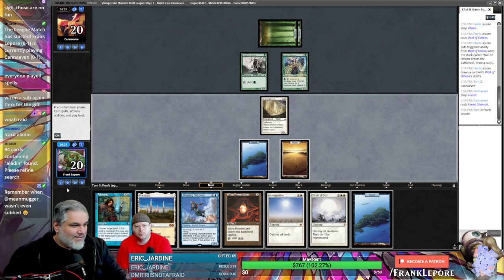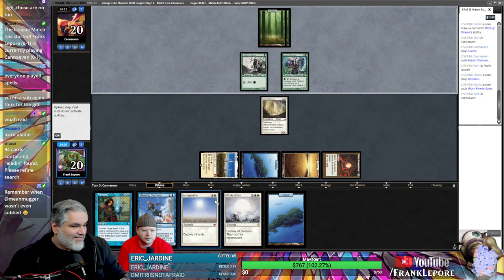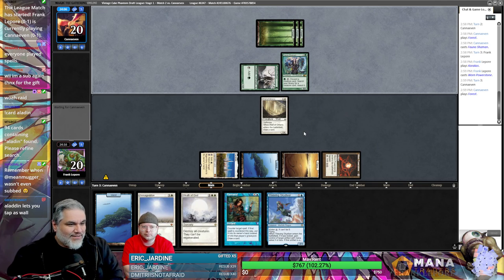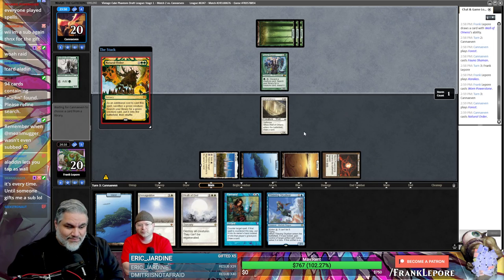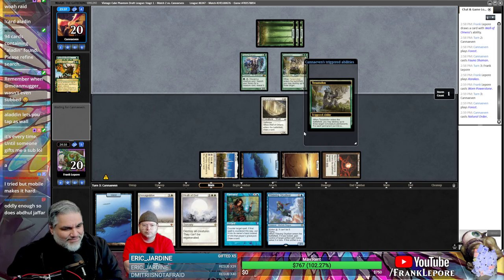They're definitely not gonna attack into the wall — that'd be stupid, they'd be dead. Can we Wrath and then Armageddon? I was definitely thinking about it — we could just kill everything. What's this? Something for four? I think it is Craterhoof. I would be happy with that. I'm afraid it's going to be like Woodfall Primus or Terastodon. Prime Time — that's fine. Yep, that's what I was afraid of.